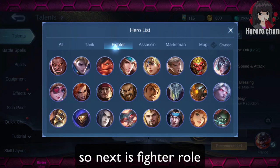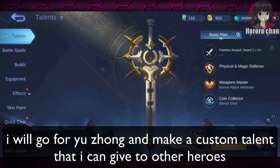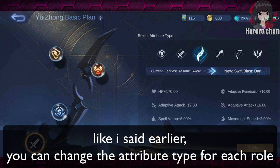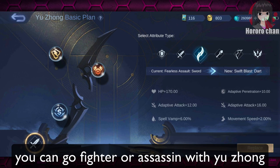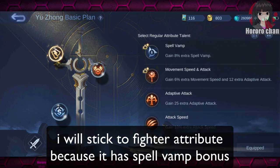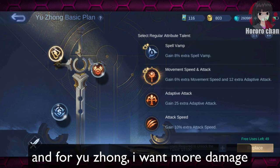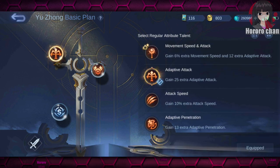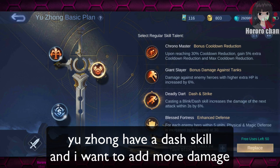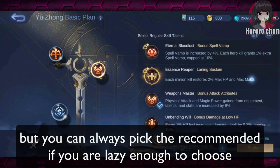Next is fighter role. I will go for Yuzong and make a custom talent that I can give to other heroes. You can change the attribute type for each role — you can go fighter or assassin with Yuzong. I will stick to fighter attribute because it has spell vamp bonus. Then just do the same thing as before. For Yuzong, I want more damage. He has a dash skill, so Deadly Dart might come in handy to add more damage. But you can always pick the recommended if you don't want to choose manually.